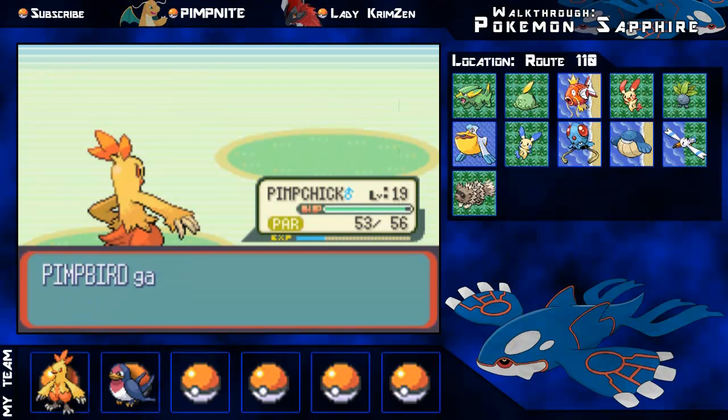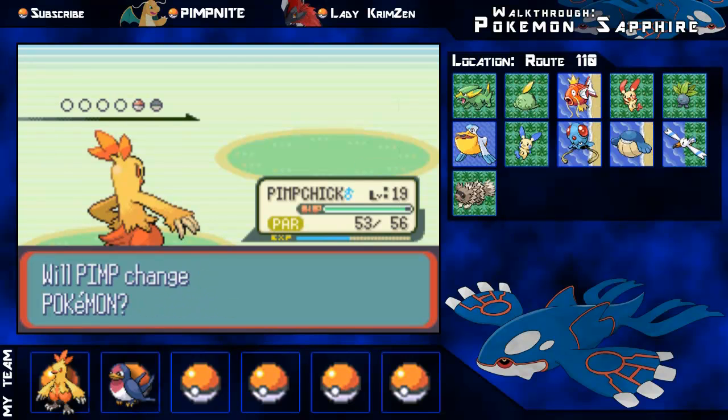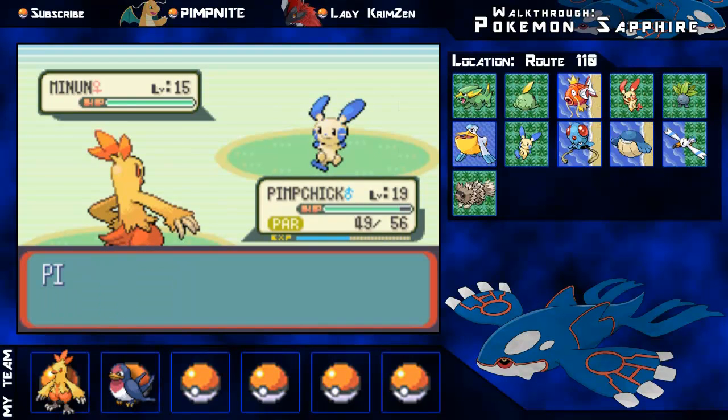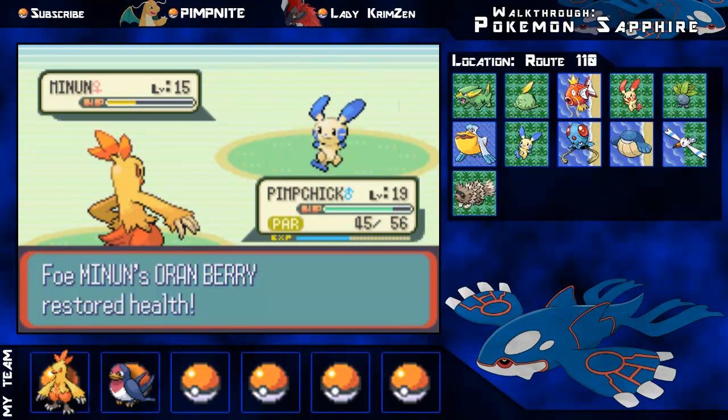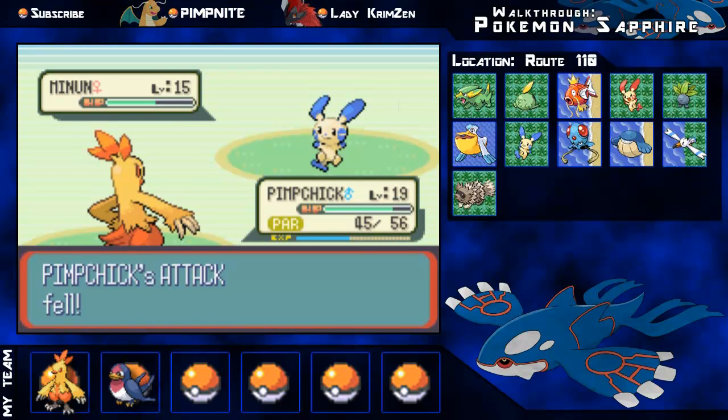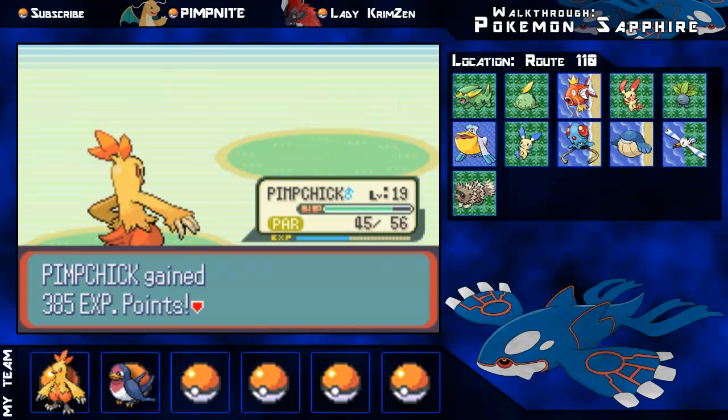Pelippers are pretty good to get as HM slaves since you can find them everywhere. This last Pokemon is a Minun - so this trainer has a Plusle and a Minun. I'm just gonna keep using Ember and that should kill it in about four moves. I don't really like any of the Pokemon in this area so I'm not gonna catch any. I get a lucky critical hit, Minun goes down.